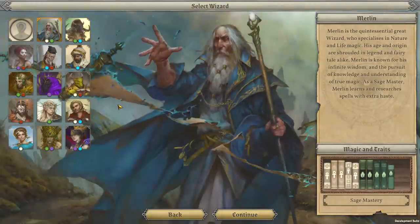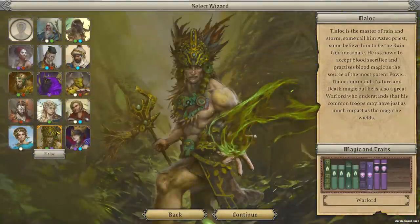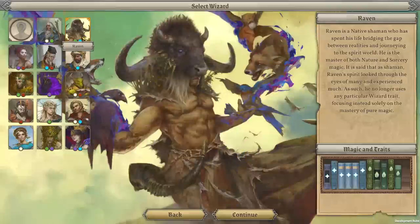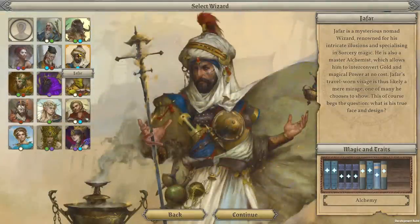We've got to pick our wizard. Every wizard is associated with different types of magic. You've got everybody from Merlin, you've got Jafar, Kali, Lalok — there's a bunch of wizards and they all have different schools of magic. For example, Merlin is all about nature and life magic, apparently. If you go with Raven, he's all about sorcery and nature magic. Some characters will start out with only one school of specialization, meaning they start out more powerful but have a lot less variety, because different schools have different things going for them. Nature magic tends to have a lot of heals; sorcery tends to have things like confusion, shields, and conjury.